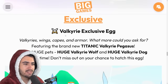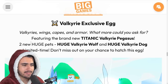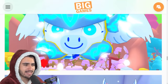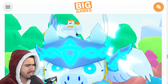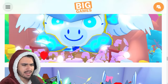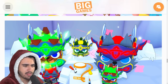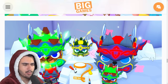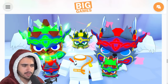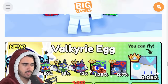Next up, we have the brand new Valkyrie exclusive egg featuring the Valkyrie pegasus, Valkyrie wolf, and Valkyrie dog. Here is that titanic pegasus — I'm not really a huge fan off the bat. I don't like the glowing blue color; I think it kind of ruins the aesthetic. The other pets from that Valkyrie egg also have that glowing color, which I'm not a fan of. I think it would look better with just the Valkyrie theme. Either way, it's good we finally got a new exclusive egg, so our exclusive flex egg investment is finally going to go up.